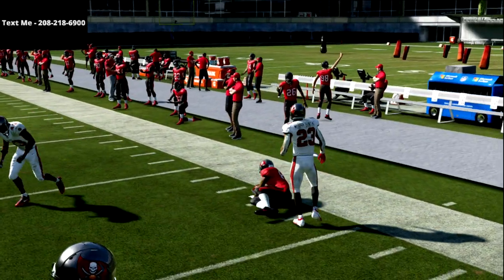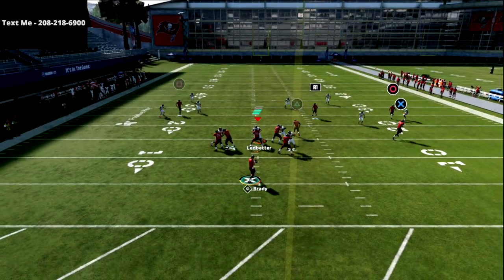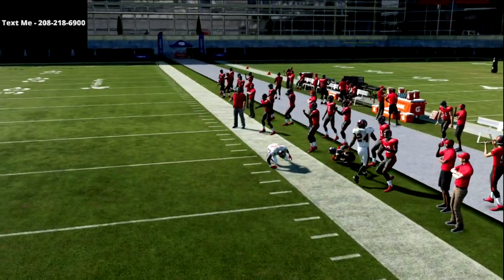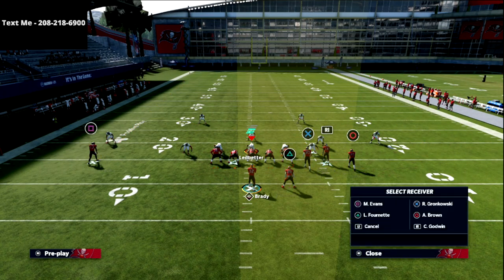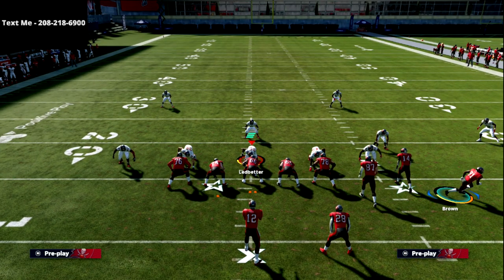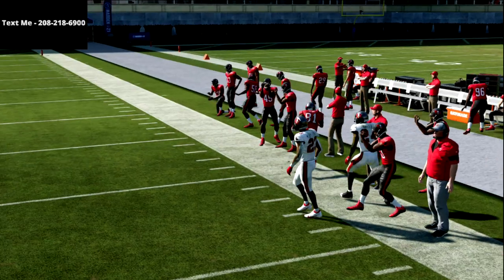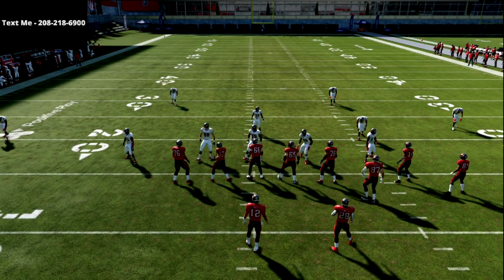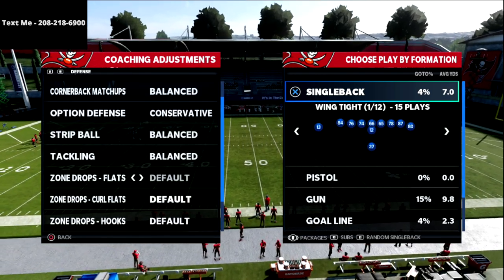The only defense that can really stop this is Tampa 2. With a traditional Tampa 2, get outside leverage on the corner route, pass lead it up — and you see the cloud does a decent job. That's why we go to verticals: streak the R1 receiver and now watch the Circle receiver against Cover 2 — pass lead it right and you're beating Cover 2 at the top. That's the cat-and-mouse game: verticals kills Cover 2, and Z Spot kills everything else.